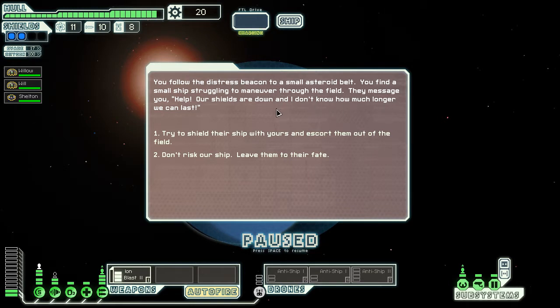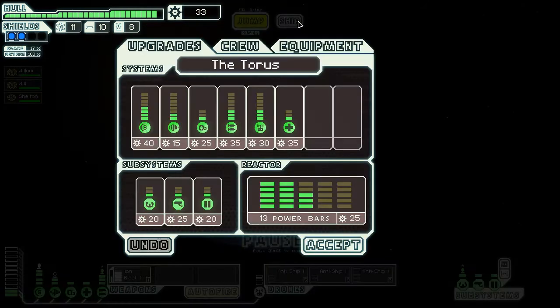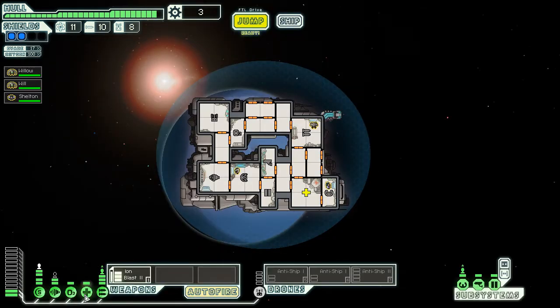Shields are down — they were in an asteroid field. Alright, I'll help them out. Oh, they died. Yeah, I didn't get hurt though, so it's all good. Alright, I can get that, which will allow me to activate the drone. We'll have to do something like that to activate it, but that should help us. Hopefully.